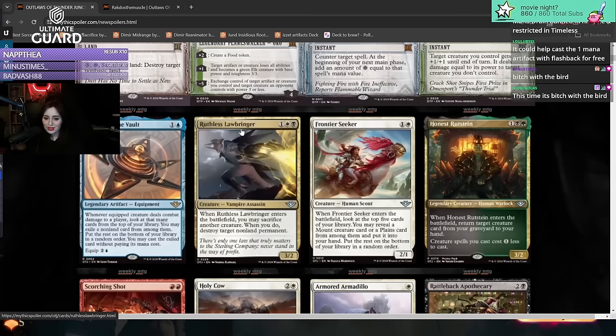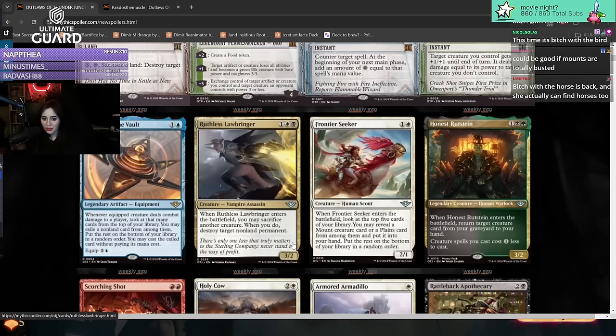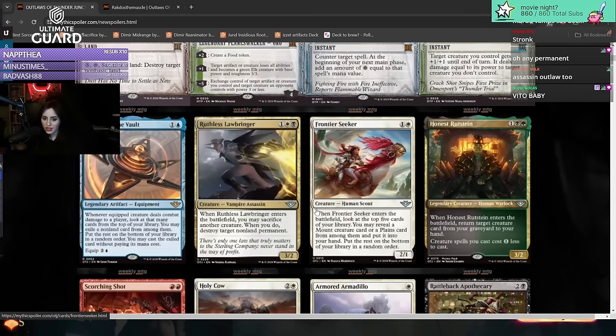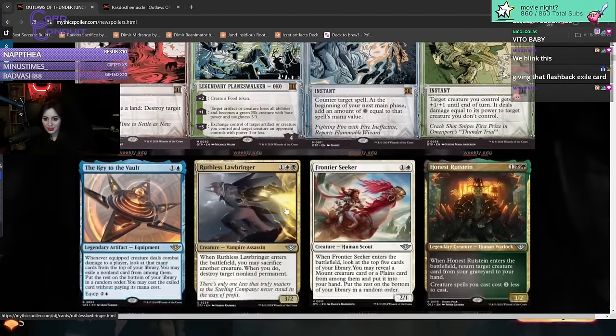Ruthless Lawbringer - three mana three-two vampire assassin. When it enters the battlefield, you may sacrifice another creature. When you do, destroy target non-land permanent. Removal on a stick. It carries the vampire tag and would fit perfectly in a Vito sacrifice deck. Destroy target non-land permanent on a three-two body - it's blinkable too. Yeah, this is for Vito.